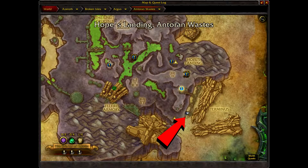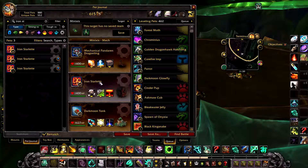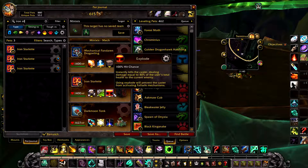In your first slot, a Mechanical Pandaren Dragonling with Breath, Thunderbolt, and Decoy. In your second slot, an Iron Starlet with Wind Up, Toxic Smoke, and Explode.